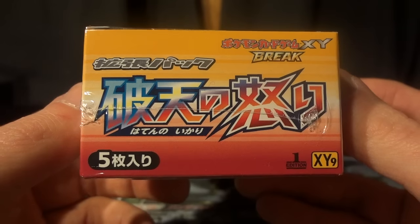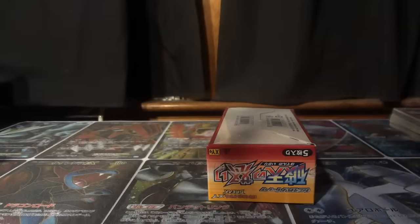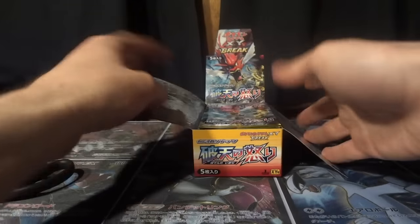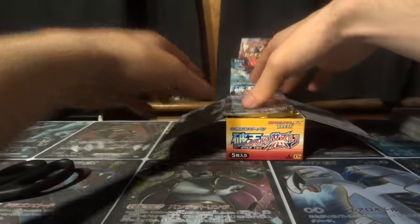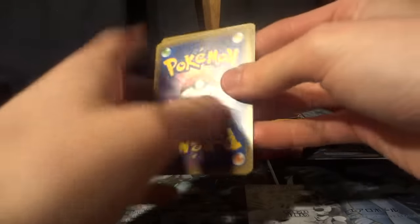First edition X&Y 9, you can see in the bottom right there, and we'll give you a quick tour of the box. So many great Full Arts in this expansion that I hope to collect out of my booster case — that includes Espeon Full Art, Darkrai Full Art, Mega Scizor, and obviously a whole bunch of Gyarados. We're gonna do a real quick pack fan so you can see the 20 booster packs we're about to open.